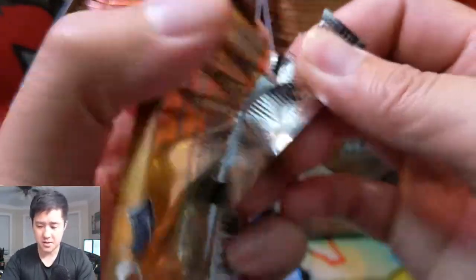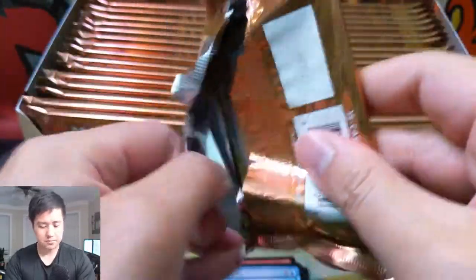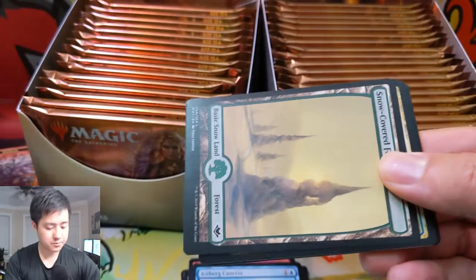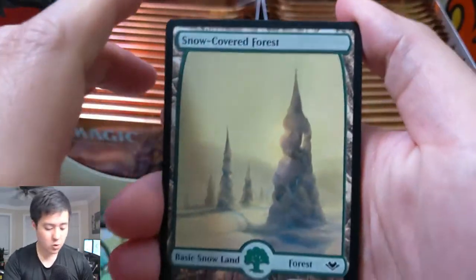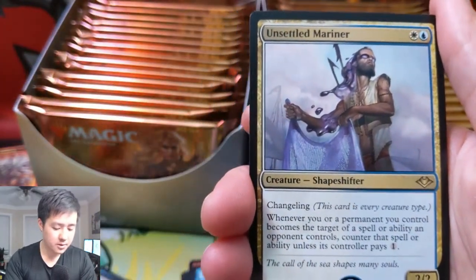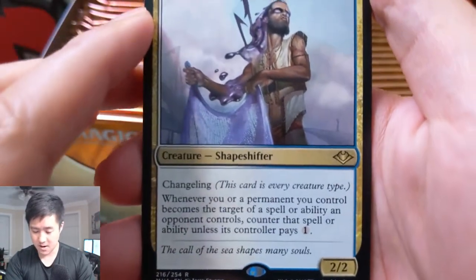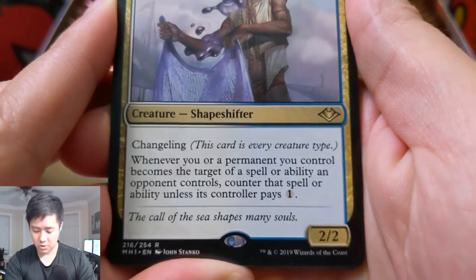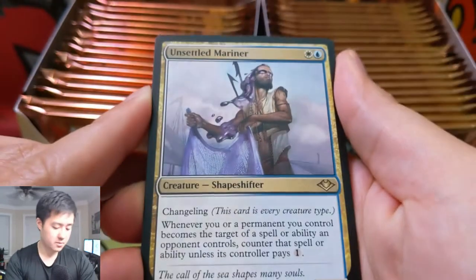I think Fiery Islet is the best one. As always, if you enjoy this video and want to see more Magic content, let me know by hitting that like button down below. There's an interesting art card from Everdream, and here we have our first snow-covered forest. And here is our next rare: Unsettled Mariner, a changeling — whenever a permanent you control becomes the target of a spell or ability, that's interesting.